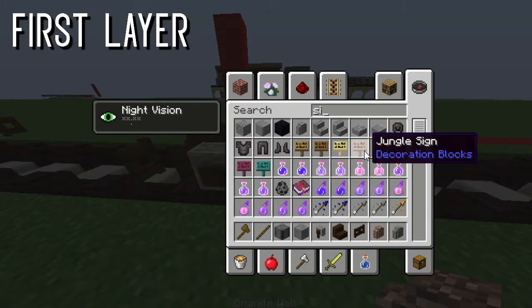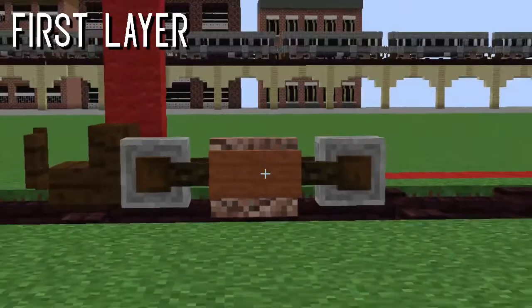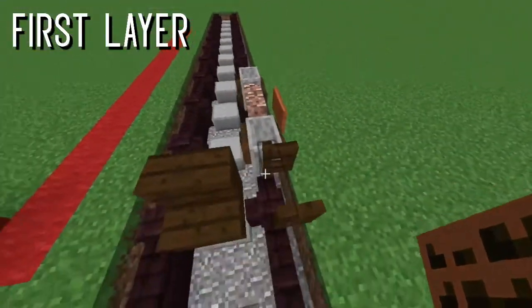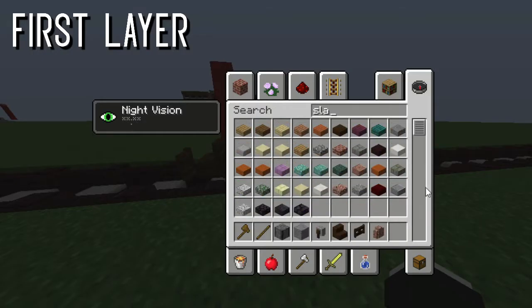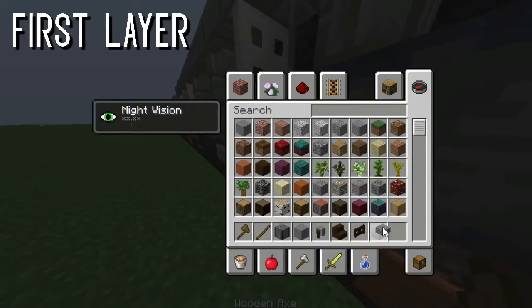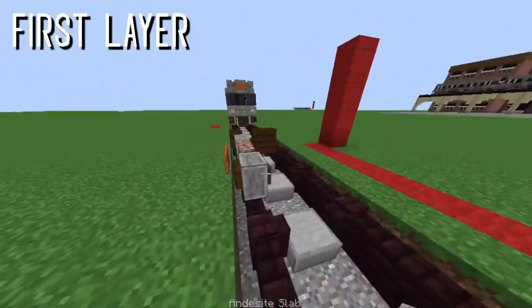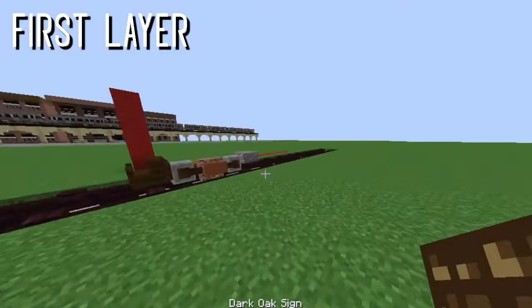Do that with your granite wall, then take an acacia sign and put it right on there — it kind of makes a nice little wheel design. Next up, take andesite and a dark oak sign, put it right here by the track.